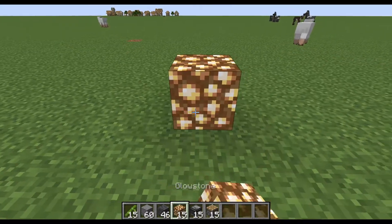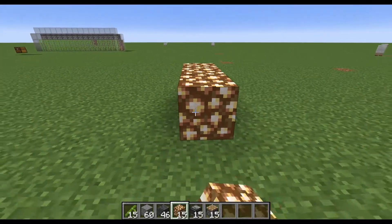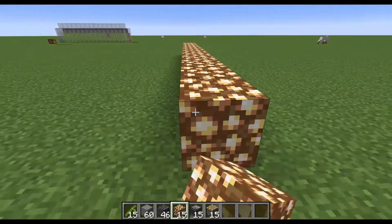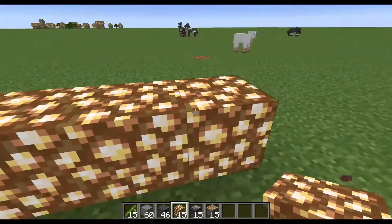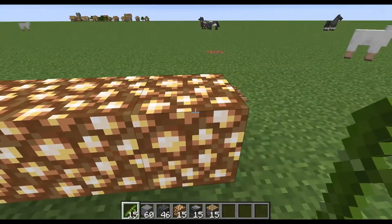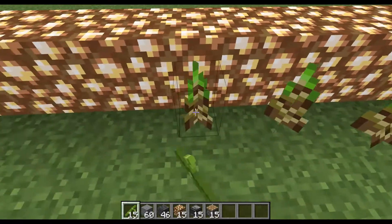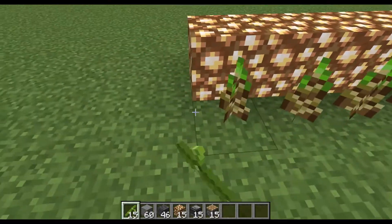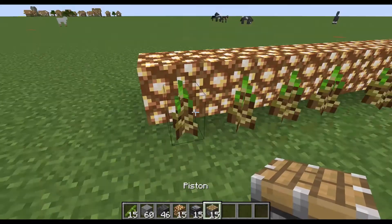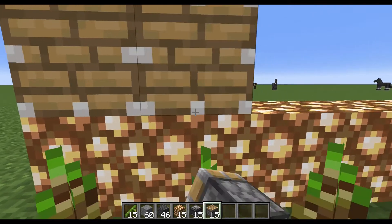We're going to place 15 glowstone in a row, in any direction. The reason why we're doing glowstone is just any solid lighting block in general, so that way even at nighttime, if this is built outside or underground, the bamboo will still grow. Then on top of the glowstone, we're going to place down our pistons.